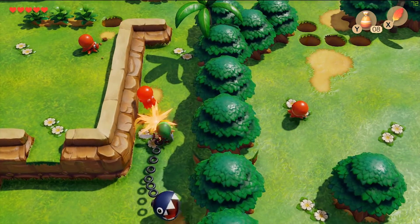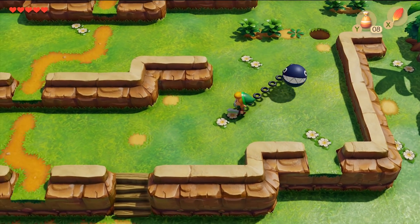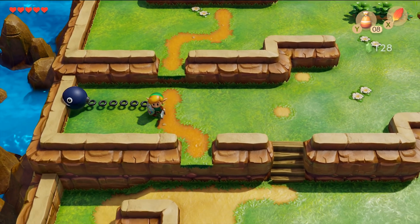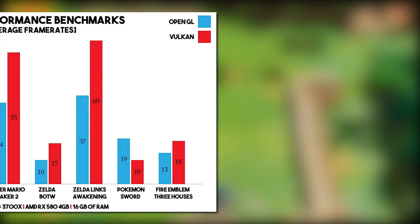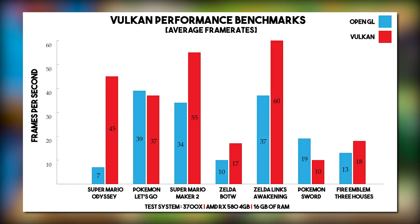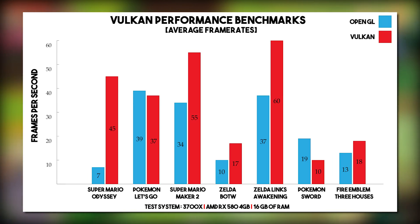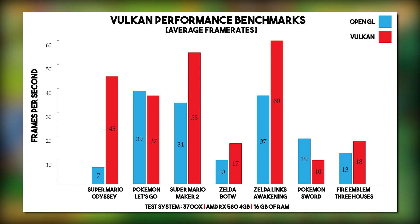I know that many of you are only going to be interested in the performance numbers from Vulkan in comparison to the older OpenGL backend, so let's take a look at some performance numbers in graph form. To start things off, let's take a look at the performance differences on AMD GPUs. In this benchmark, I tested using my 3700X, my AMD RX 580 4GB, and 16GB of RAM. Starting off, we have Super Mario Odyssey, which has jumped from a minuscule 7 frames per second on OpenGL up to an average of 45 frames per second, with these averages taken from benchmark runs through Cap, Sand and Cascade Kingdom.